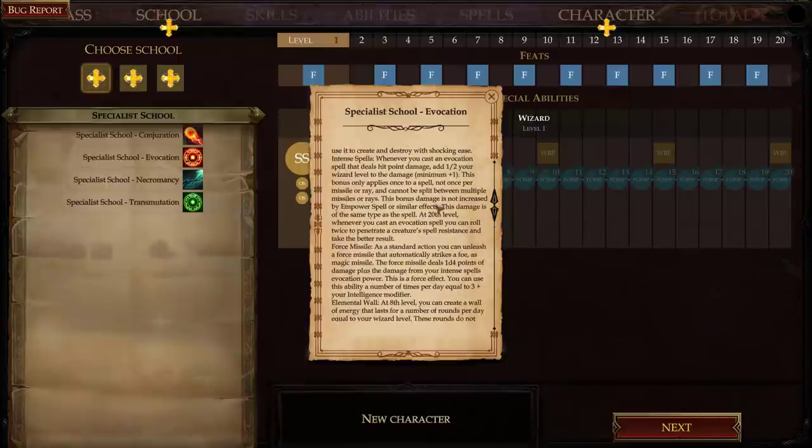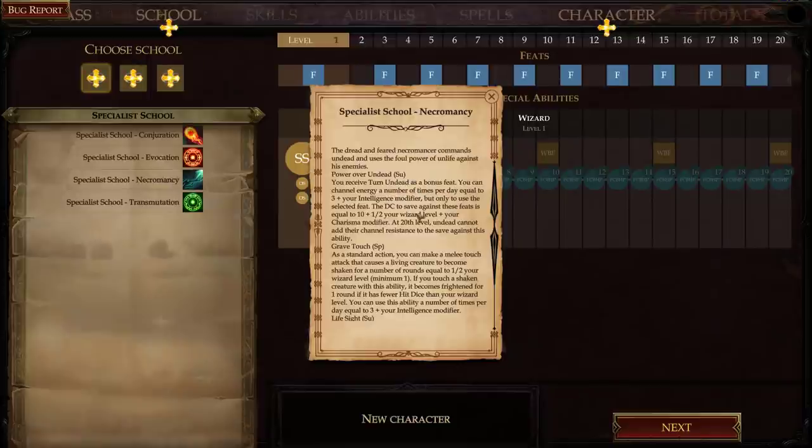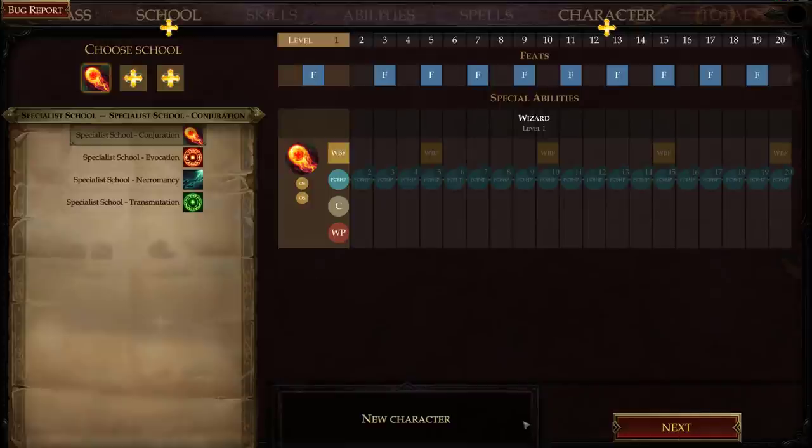Looking at the evoker: raw power, a spell that does damage and adds half your level to damage — though it only applies once and can't be split among missiles. The necromancy school lets you turn undead, use grave touch, and gives a plus-one enhancement bonus to a physical stat like strength or dexterity — going up as you level, and eventually a fist shape change at level eight. Let's go with conjuration since I like summoning.